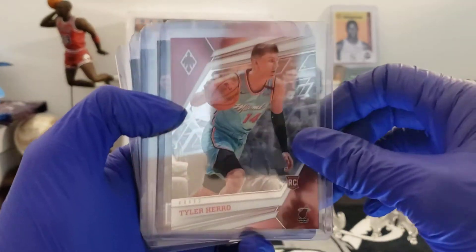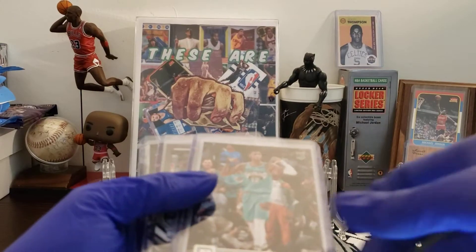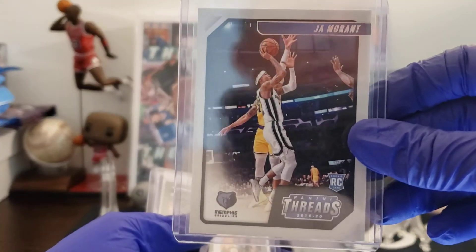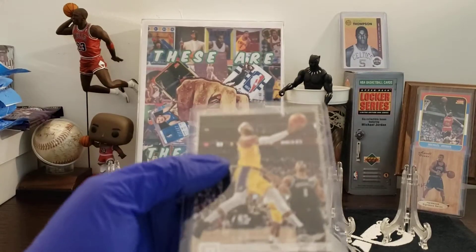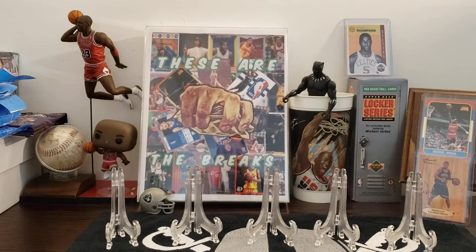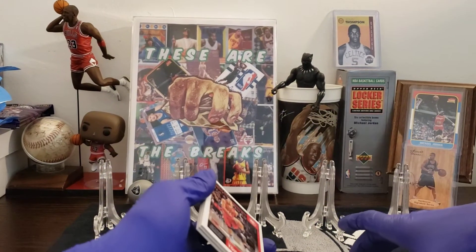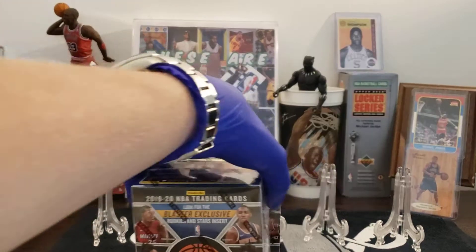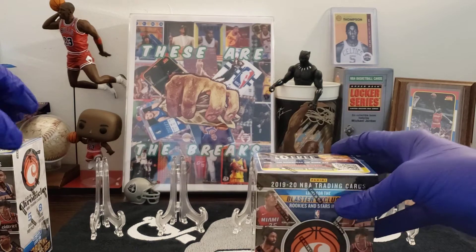A little review of the hit hits: Tyler Hero Phoenix. Ja Morant Panini. Ja Morant Threads. Ja Morant Playbook. And LeBron James Panini. I'm going to put these to the side and we'll go ahead and open up our two Chronicles blaster boxes.